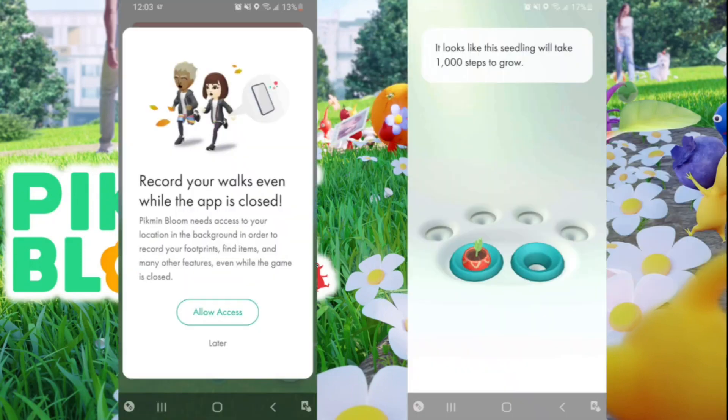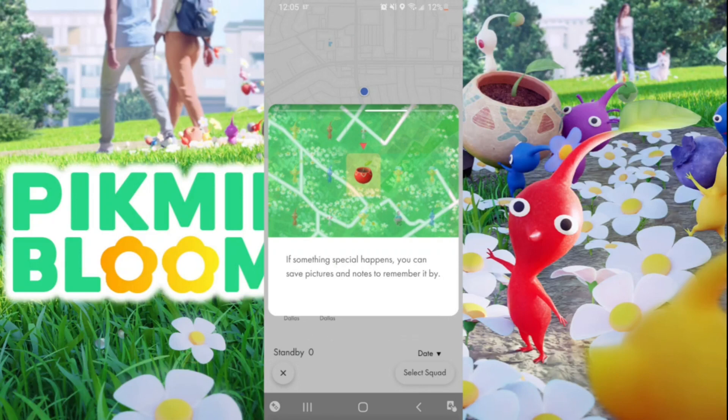Pikmin Bloom is all about walking. You take steps to grow a Pikmin, you take steps to grow flowers, and there's no other mechanics. You don't have to worry about capturing Pokemon, destroying a monster like in Witcher, or conquering a gym — you just walk. So if you like to walk, this is the game for you.